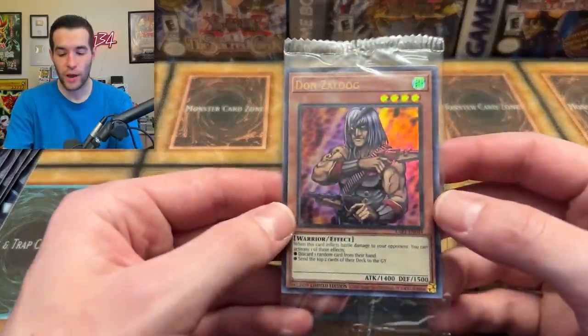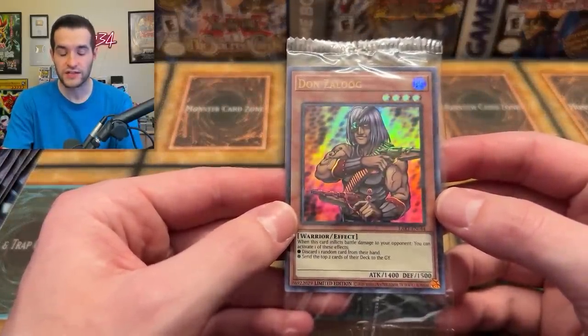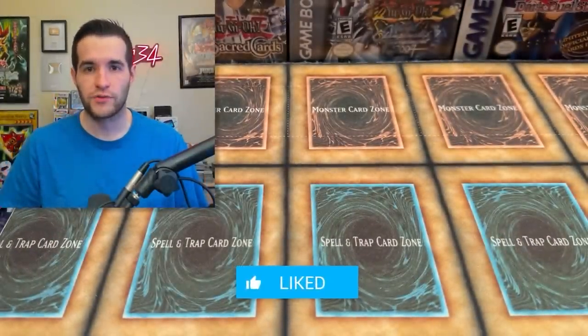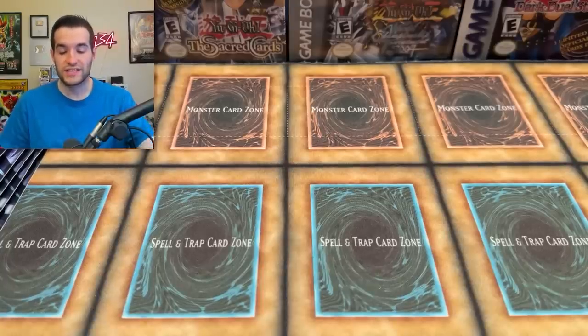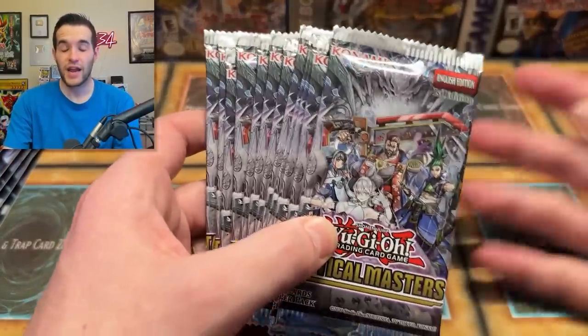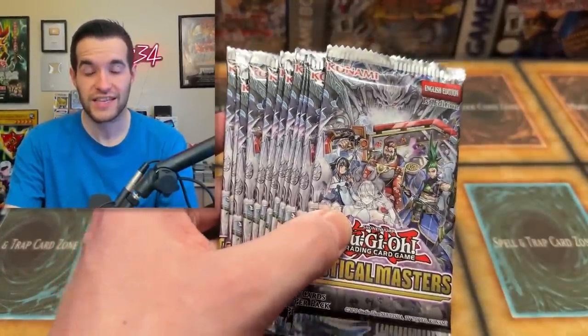We do have this giveaway — this is the Lost Art card I got from my locals, Frontline Games. I'm giving away this Don Zalug with the guns instead of the knives. All you have to do is like the video, be subscribed, turn on notifications, and let me know what you think about the new Labyrinth stuff and Tactical Masters now that Labyrinth has kind of blown up.